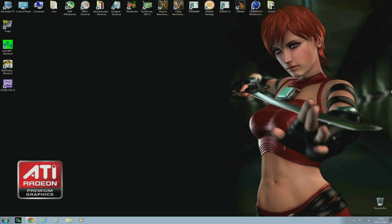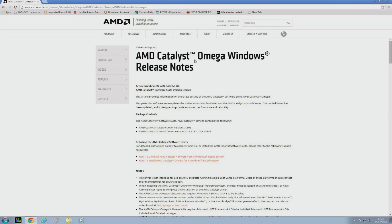Hey guys, it's Bang for Buck PC Gamer here. AMD have just released their new driver Catalyst 14.12. This driver is a little more significant than the ones they previously released this year, so much so that they've given it its own name: Omega. I'm just going to go to AMD's official website now and show you the release notes so we can have a look at some of the new features and performance improvements that will be coming with this driver.